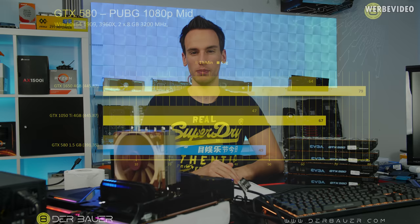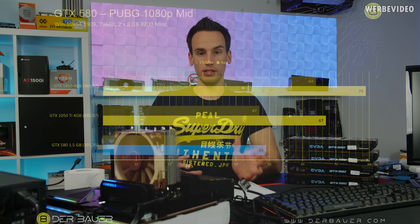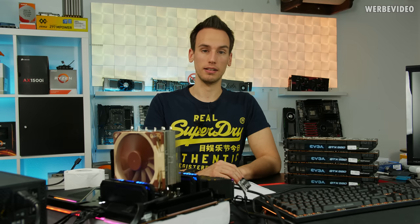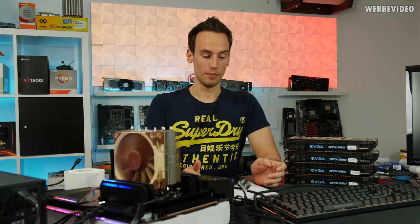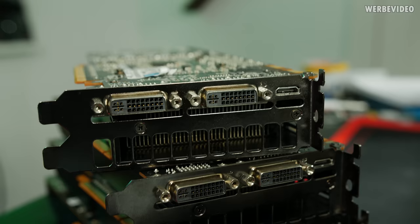Looking at PUBG, it's pretty similar to Fortnite — at 1080p mid preset (not high, because high is too much for the GTX 580): 580 scores 46 fps average and 36 fps 1% low; 1050 Ti gets 67 and 47 fps; 1650 gets 78 and 64 fps. The 1050 Ti and 1650 are usable but not great. The 580 is absolutely not usable in PUBG — it's only usable in CSGO but not in the other two titles. So let's see if quad SLI can change that.